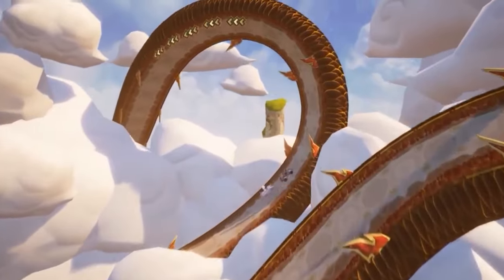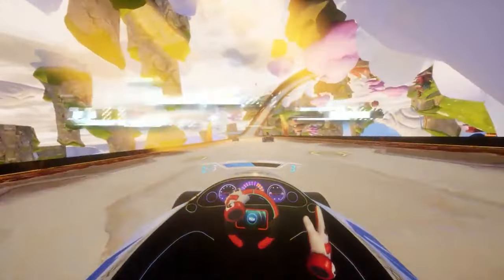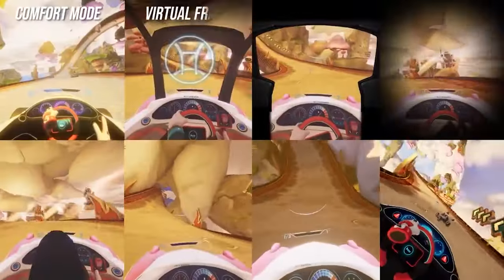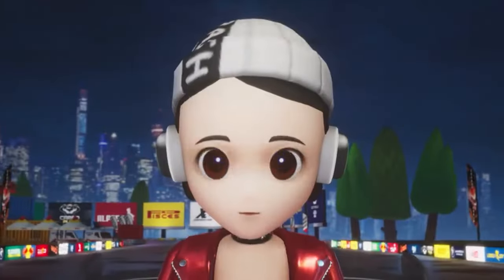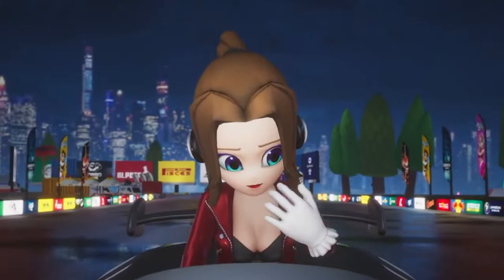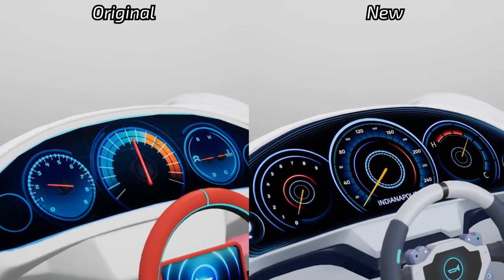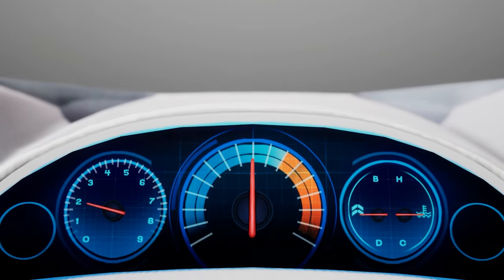They've pretty much nailed the control scheme, because you have a ton of options — from a fully immersive driving mode where you'll actually grab onto the steering wheel, to more casual modes where you use the grip button to accelerate, the trigger to drift, and the analog stick to steer, while using your other hand to grab and shoot weapons, power-ups, and much more. It's super fun and is also enhanced for the Quest 2, so if you and your friends got a VR headset recently, I would consider this a must-buy.